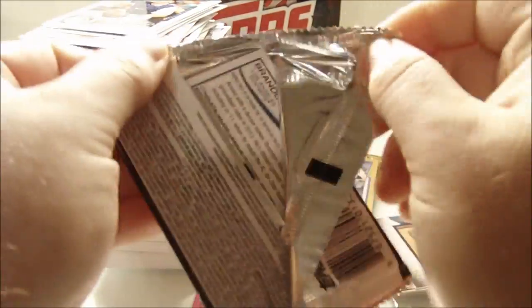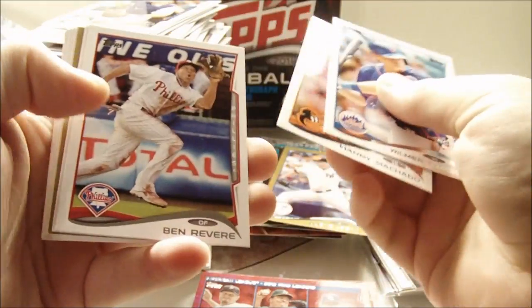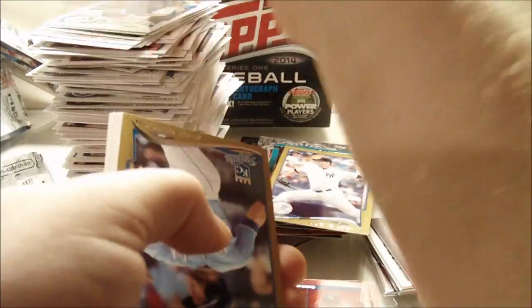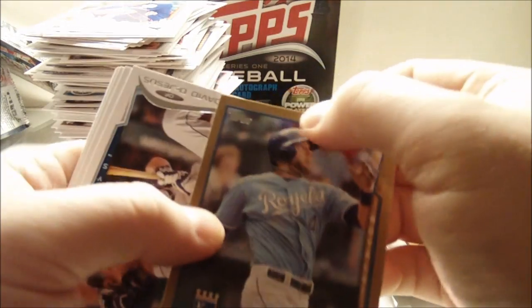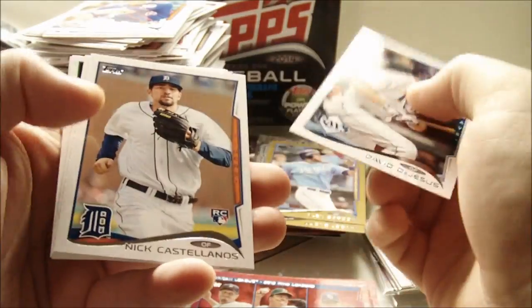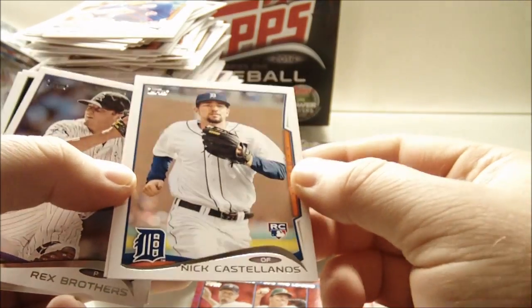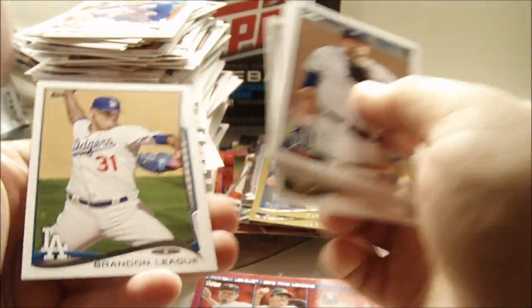It's been an incredible box, and we ended on a gold. Wilmer Flores rookie, Manny Machado Future Star, Ben Revere, V-Mart, Alex Gordon gold out of 2014. Nick Castellanos rookie — I didn't realize he had a rookie in this, awesome! Rex Brothers, Coco Crisp not a short print, and Brandon League. Well, this was an awesome box — a ton of inserts, parallels.